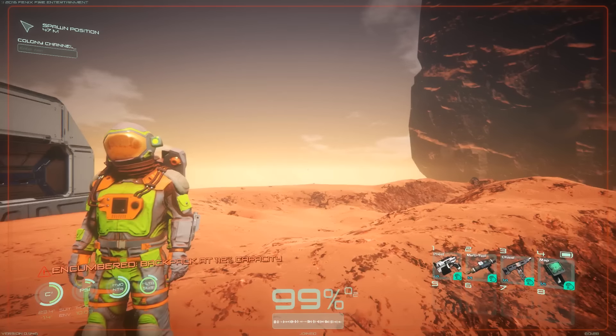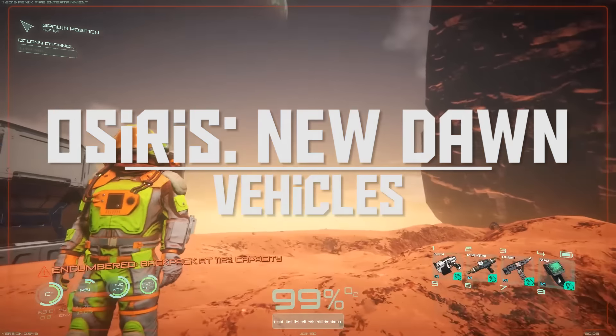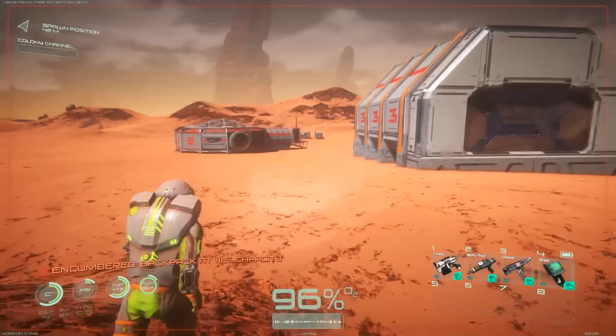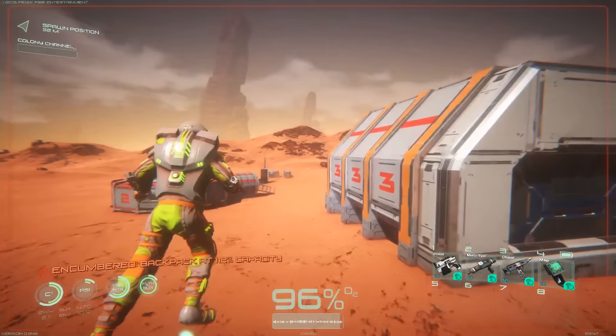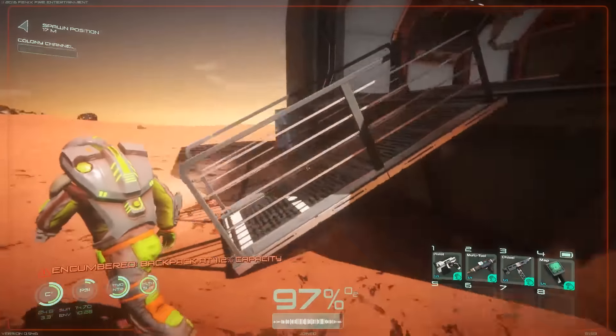Hey guys, what's going on? Drax here, back again with another episode of Osiris New Dawn. Hope you guys are having a good day today. My day is going pretty darn well, and I'm excited — truly excited about today. Today, we're going to build a vehicle.